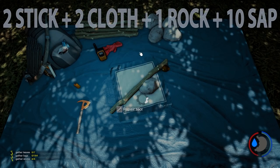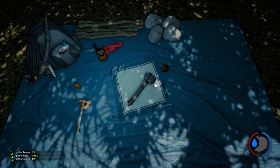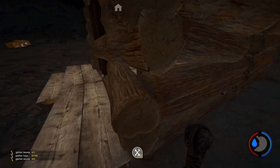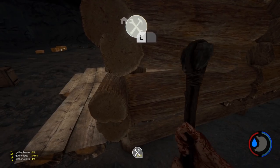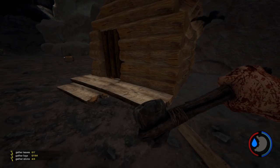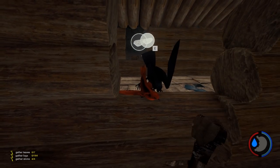Which brings us to our new item: the hammer. Two sticks, two cloth, one rock, and ten sap makes us a repair hammer. What's awesome is it doesn't require any more tree sap after you've built it — you can repair whatever you want. This is really cool.